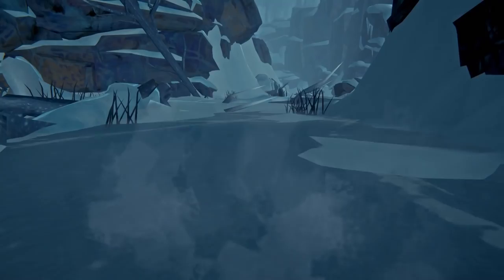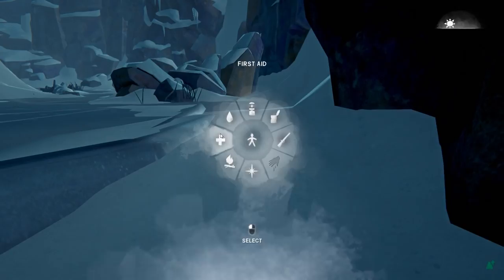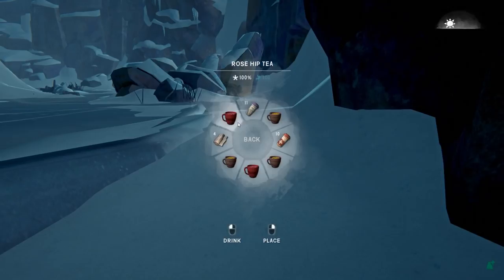For example, if you've got food poisoning, you'll need to take antibiotics to help cure that. Or if you've got blood loss, you'll need to apply a bandage. You can always apply medicine directly from the first aid menu in the radial tab, although you can eat or drink anything at any time and utilize it on any affliction.